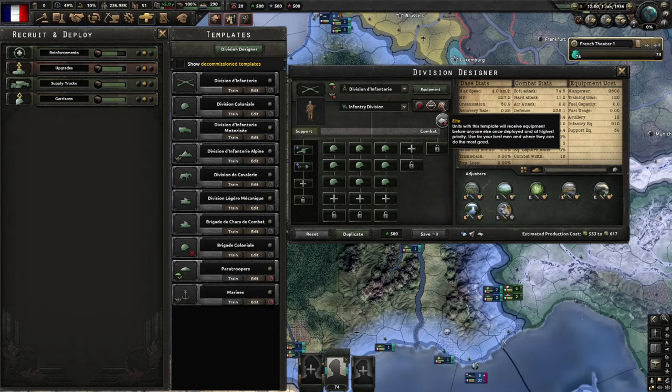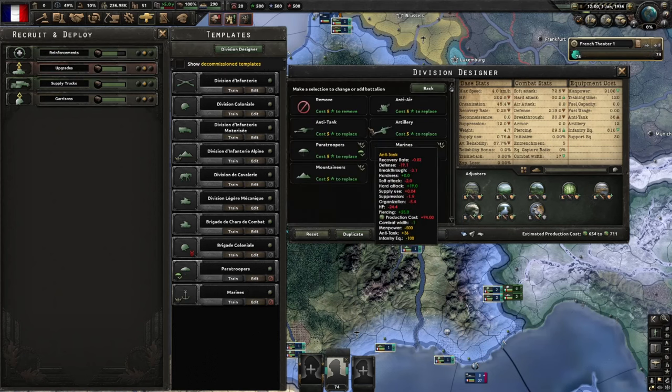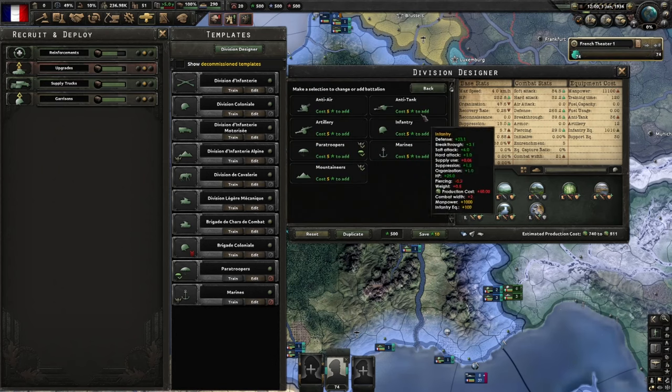Next are your prioritization options. The red arrow shows that this division template will be issued the oldest and worst equipment first — great for your reserve divisions or garrisons. The orange up arrows will make them elite divisions and give them the best equipment, so I'll pretty much only use this for my special forces and any attacking divisions. The standard option gives you an average balanced quality of equipment. All the helmet icons down here show you what battalions make up your divisions. You can edit this using army XP by either swapping out an existing battalion or clicking the plus arrow to add a new battalion, therefore increasing the combat width as well.